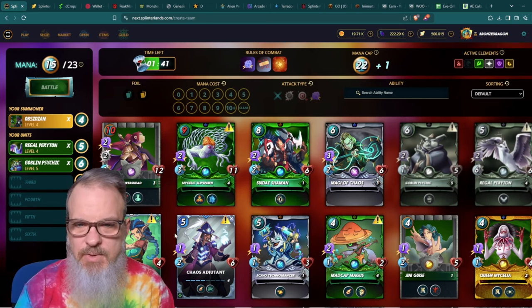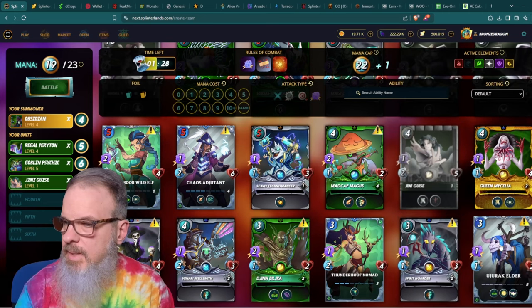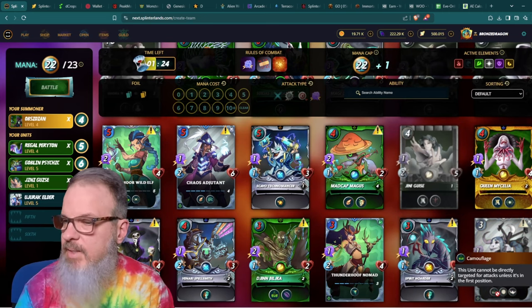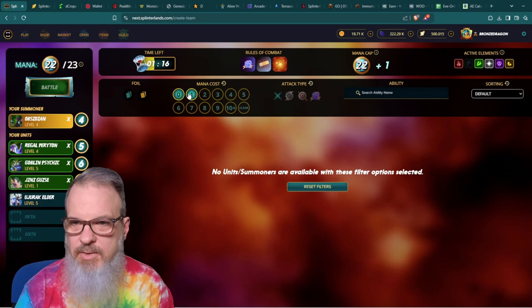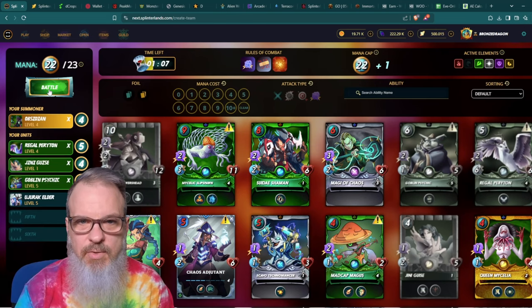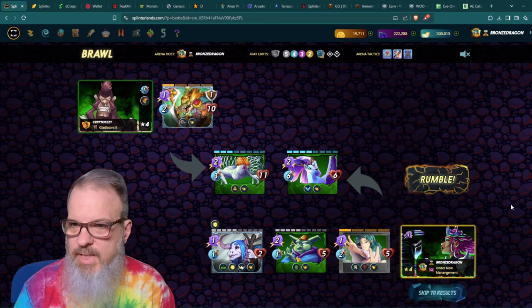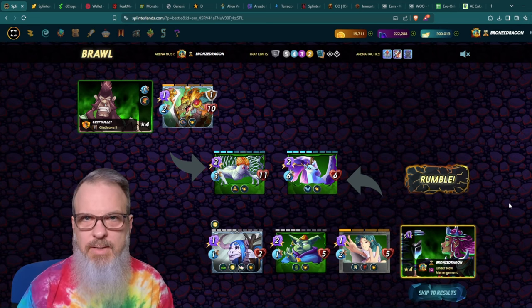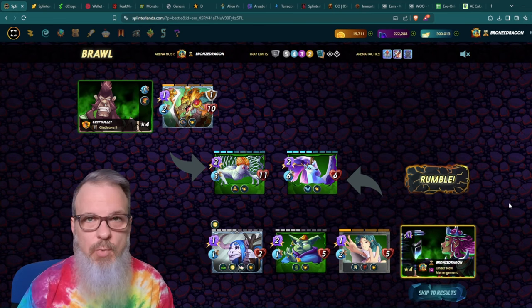I'm going to take Dr. Blight off and throw in Genie Guise. I'll throw Eugerach Elder in the back — she's got Camouflage and cannot be attacked directly. I have one more mana I can't use, so Regal Peraton is going to be my tank. The opponent had already put in their team. In some cases if you put your team in early the match may already be resolved and you'll have to wait to see the outcome.